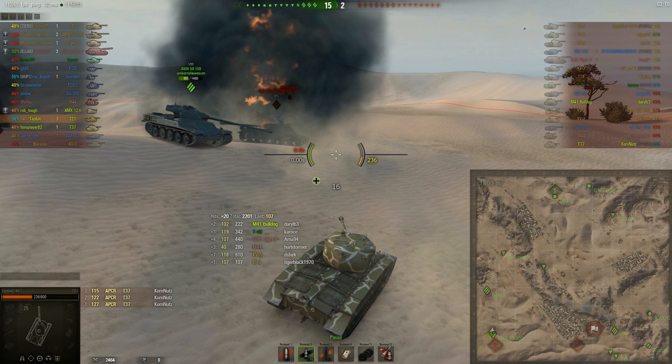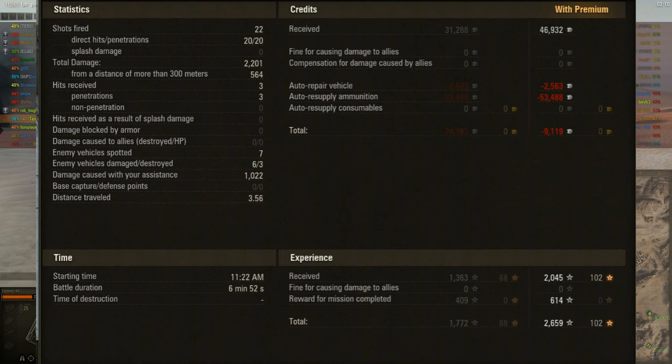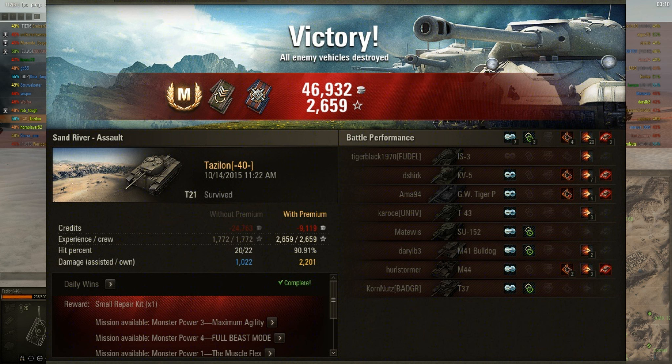15 to 2. It had the potential to be a lot tougher than that. For the battle I end up with 2,201 damage and 3 kills, 20 of 22 shooting — that's 91% — 1,022 spotting damage with 7 spots. Lost 9,119 credits, earned 2,045 XP. Survived the fight and got a Spotter and Fire for Effect mini medal.